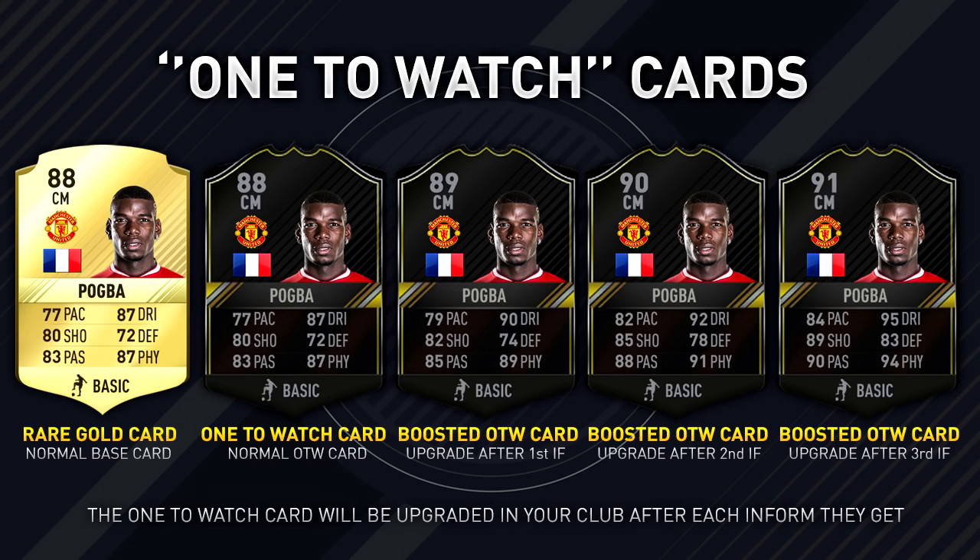So if Pogba gets one inform he's going to be boosted up by one to an 89 rating, and those stats will go up — he'll get the stats of his inform on that One to Watch card. And so on and so forth — if he gets another inform, the One to Watch card you bought at the beginning of the game is going to get boosted up again. So you can look at real football as well as FIFA to find players who you think are going to be good investments. Obviously someone like Ibrahimović is likely to get a lot of informs but he's going to be a very expensive player.